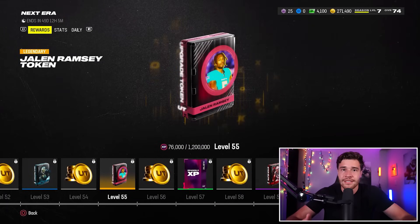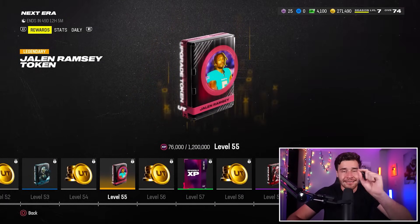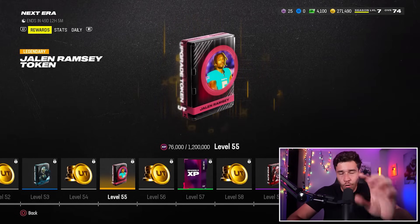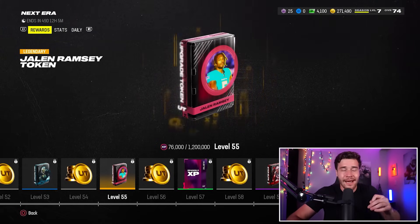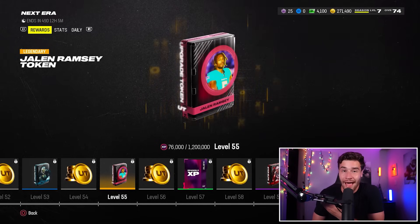As you pick up the first, second, and third tokens and add them to the card, he'll go up to an 85, then an 86, then an 87. Slowly but surely the player will become better and better, and you can use him on your team while you're getting those upgrades. Ultimately, to get Jalen Ramsey to the 89: open the starter pack, pick up the 83, and then it's time to grind the field pass.